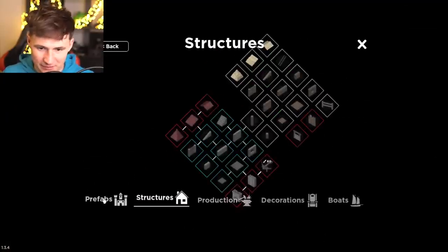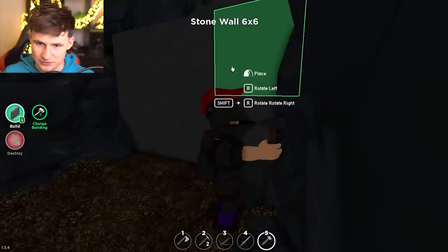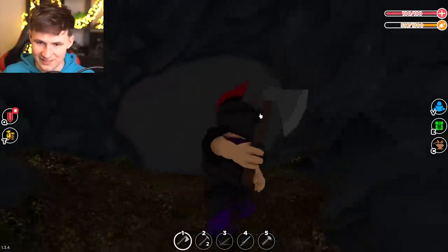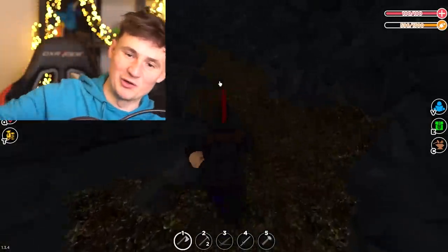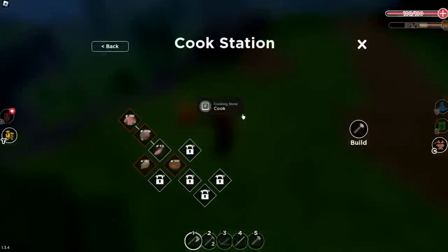Maybe we can make another wall just in case. Should we just build all this? We don't have many materials but yeah — no one goes in.